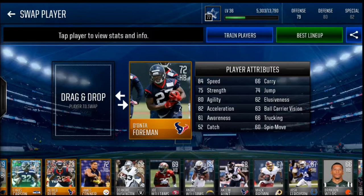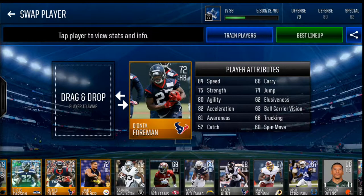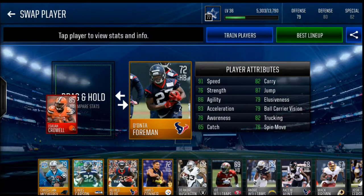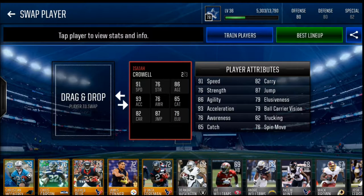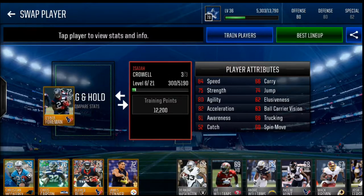Number one - this Dante Freeman card is a beast. 84 speed, gonna be getting the edge all day every day. 75 strength is pretty solid and 66 trucking rounds out the card. And if you're smart like me, you picked Isaiah Crowell with 91 speed, 82 trucking, 76 strength. I just literally love this card.